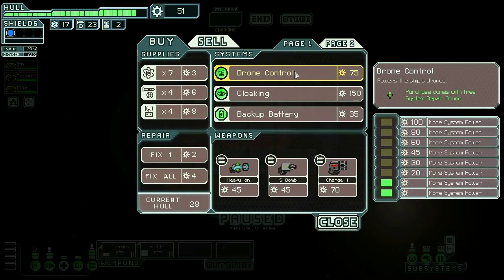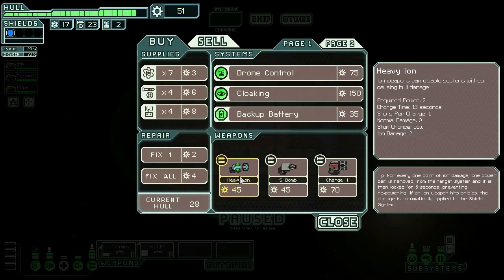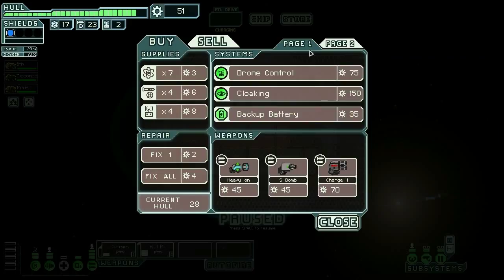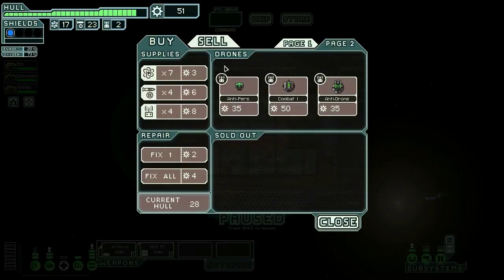We got two missiles back, eight scrap, they gave us 18 scrap — we have 51 total. Hopefully we'll be able to buy a teleporter without selling that whole missile. No teleporter. Drone control is garbage, I don't really like any of their weapons. The charge laser is not bad, it's just not very good. So this store is a wash.